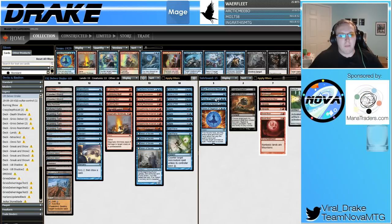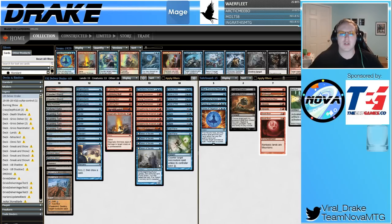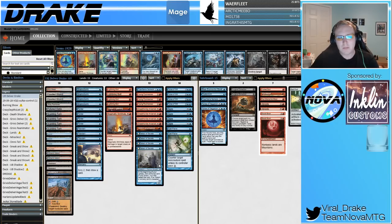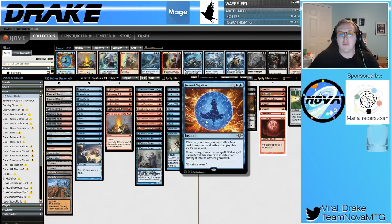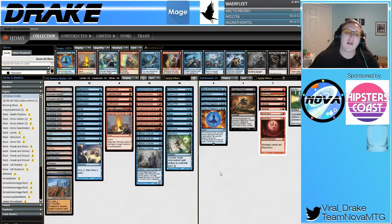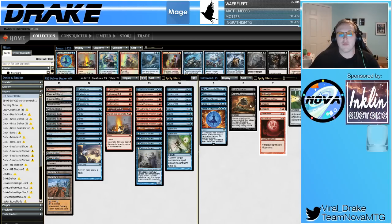Moving on to the sideboard — a nice addition from Modern Horizons was Force of Negation. I was very impressed with it. I played against Storm and it felt like I just had access to more Force of Wills; my deck could more consistently have a Force of Will in my opening hand backed up by pressure. Plus, it was another copy of Force that I didn't mind bringing against Miracles because you could hard cast it very reasonably in that matchup — this card being much easier to hard cast mattered a lot. Being able to hard cast it against Miracles and other fair decks where you want a Force of Will but don't always want the card disadvantage later in the game was really nice.